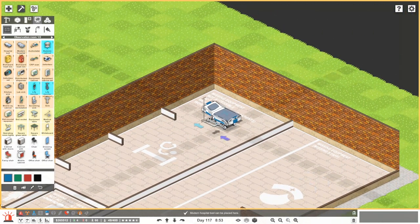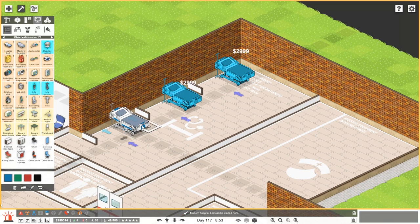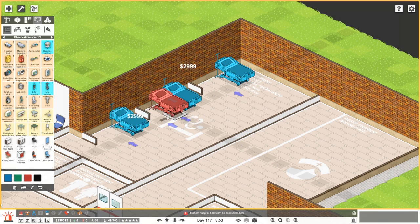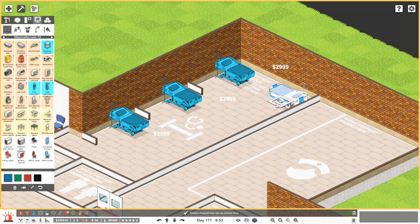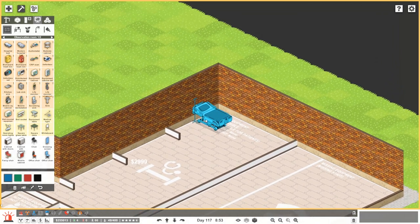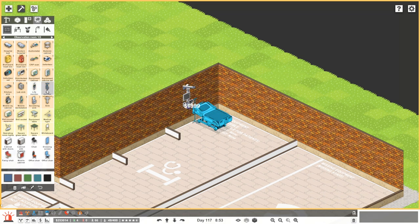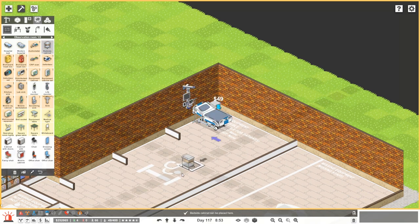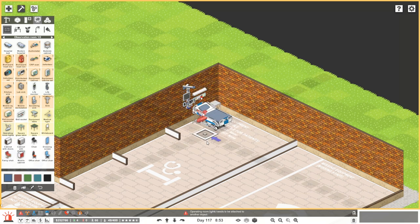We're going to build this space here. A life monitor — that's got to go right there. And a bedside cabinet, of course. The hospital beds have a bed socket — there we go. It just makes sense. You kind of want a bed. Operating room lights — would we even need that in here? It seems like a maybe. I think we should have the medical lights. We're going to go with the blue — actually, because this area is blue, let's go with red. Red kind of gives us the ICU vibe — we've got to save these people.